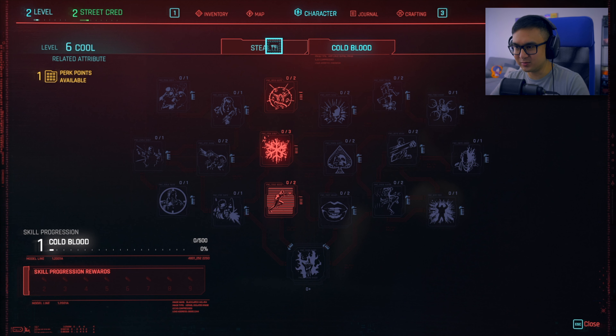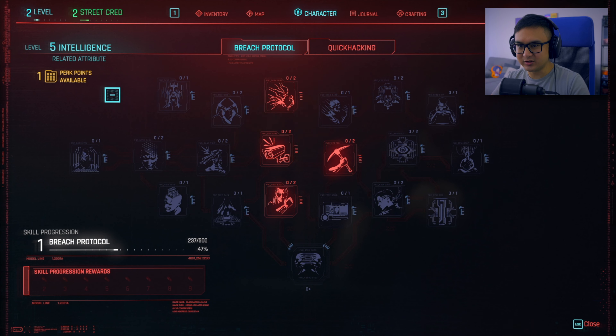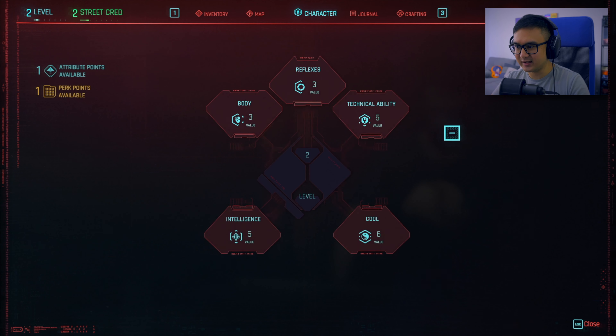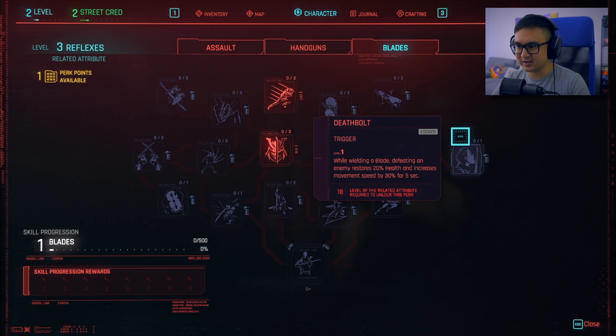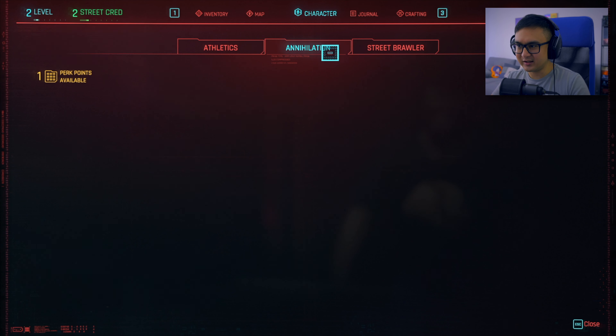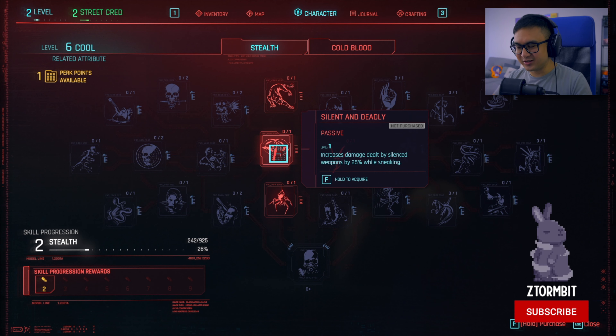And then three more under cold blood. Holy crap. Because then there's also intelligence and quick hacking, technical ability, crafting, engineering, under reflexes — assault, handguns, and blades — and body, athletics, annihilation, and street brawler. Holy crap. There's just... I don't even know where to start.